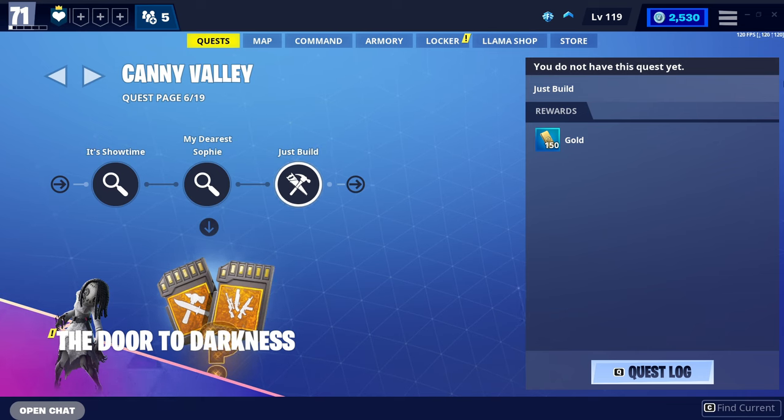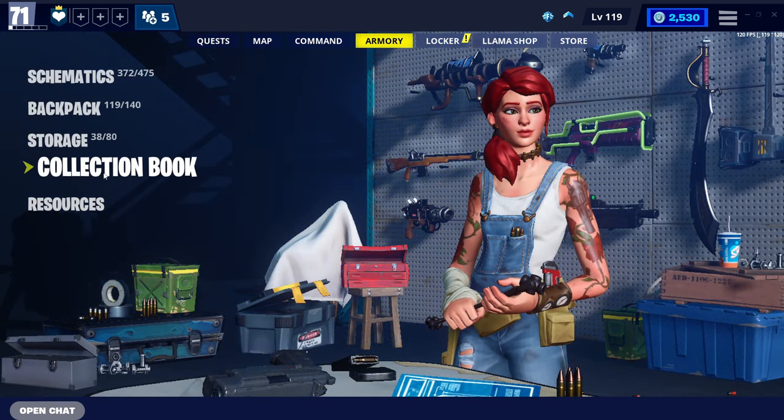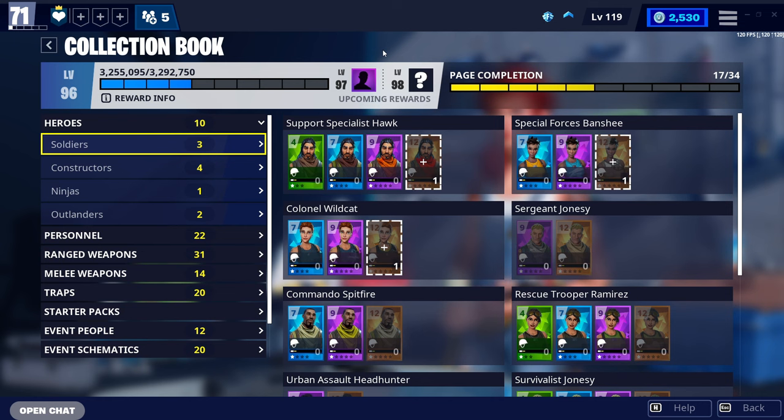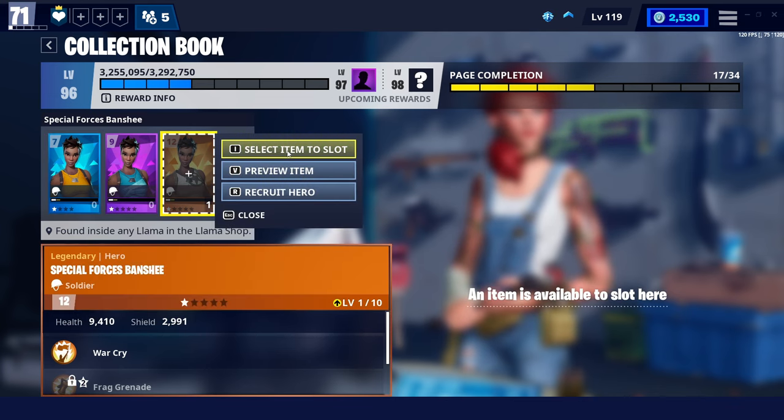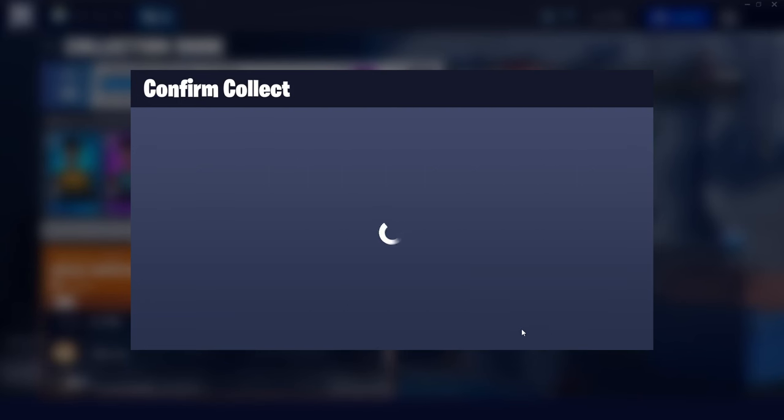For the third and final way to get a lot of Legendary Flux, use your Collection Book. Head to the Armory tab and you'll see Collection Book right there. The Collection Book consists of a lot of things — you have places to store your heroes, ranged weapons, melee weapons, traps, and more. You can slot your heroes, your personnel, basically anything in the entire game that you've unlocked. To slot something, find an item with a white line around it, click it, click 'Select Item to Slot,' select, and confirm.